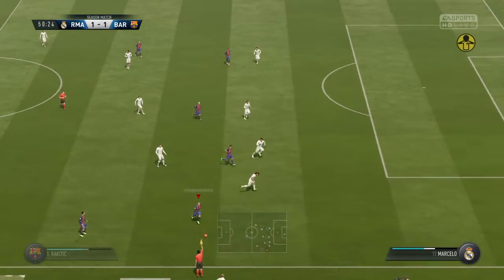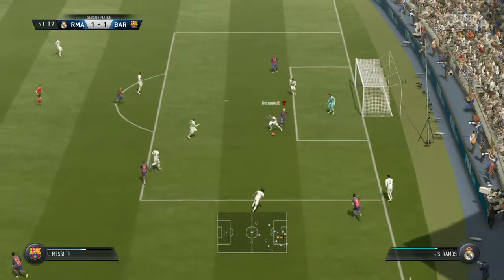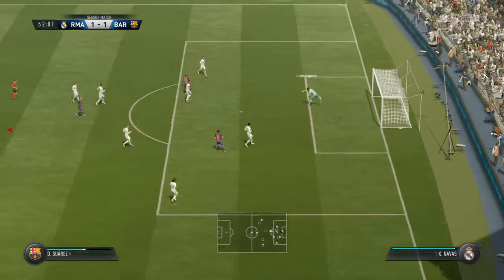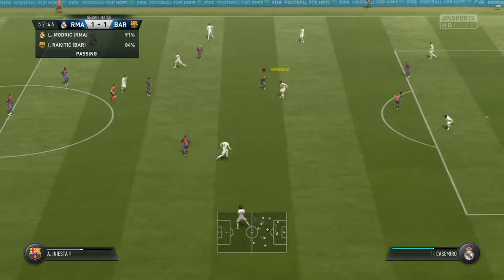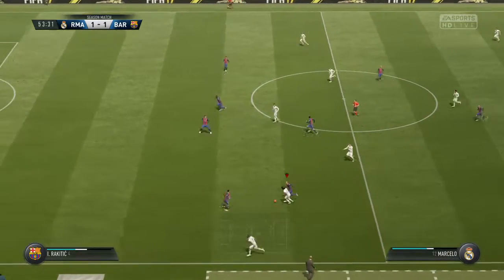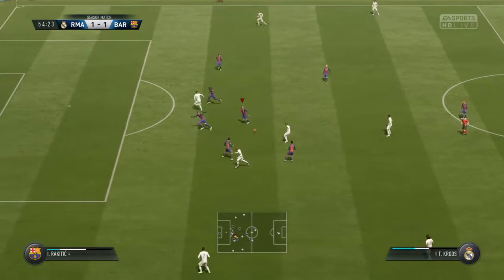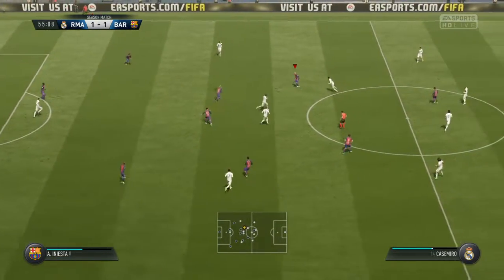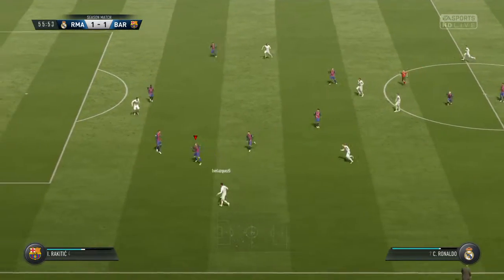Into the attacking third. Barcelona benefiting from the referee's interpretation of that play-on advantage. Looking for Lionel Messi — they could have got through there. The shot's on, and the goalkeeper able to deal with that quite comfortably. Marcelo. Toni Kroos — doing well to keep the ball. That's not so much an interception as a poor pass. Well, they passed their way up into a good position here and then just lost the concentration — lost the ball as well, and they've got to work hard to try and get it back.